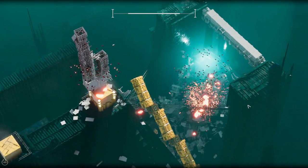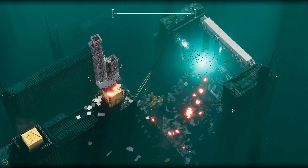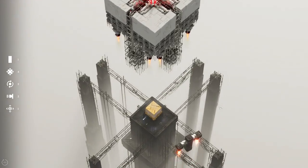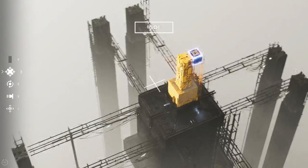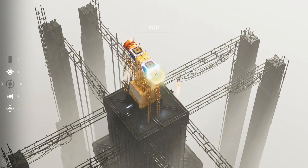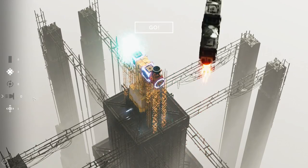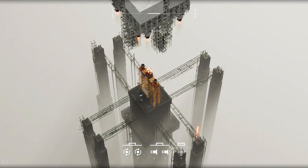The early levels are pretty static, where you build an unbalanced tower that will fall over its own weight. Later levels are more interesting. Here's one with both rotating blocks and thrusters. I needed to rotate the thrusters so they would launch my blocks into the air. Then when it reaches the perfect height, I would detonate the bomb to destroy the red spheres.